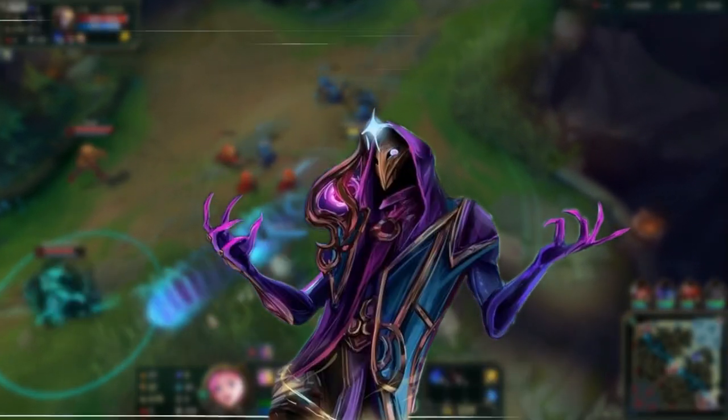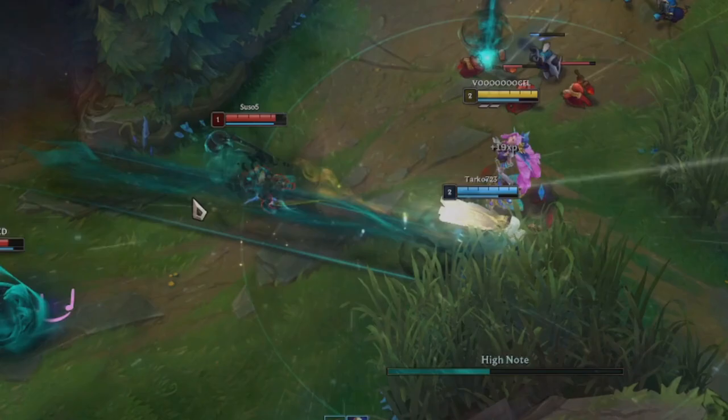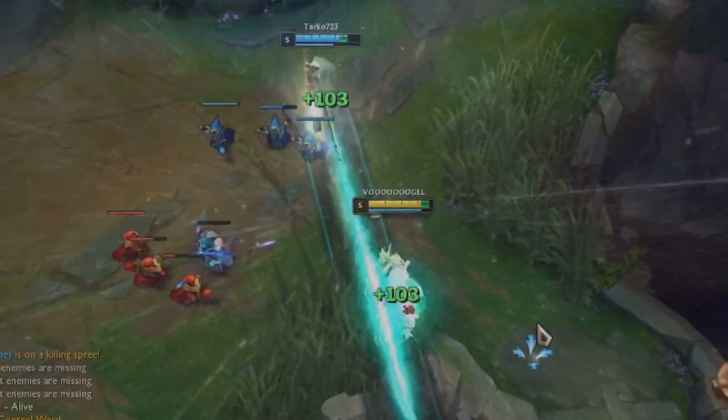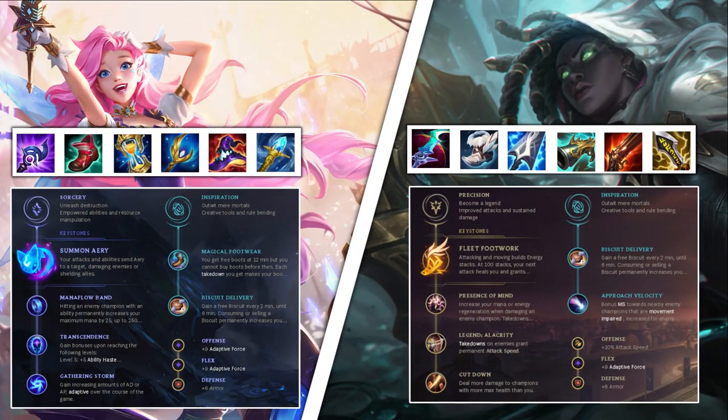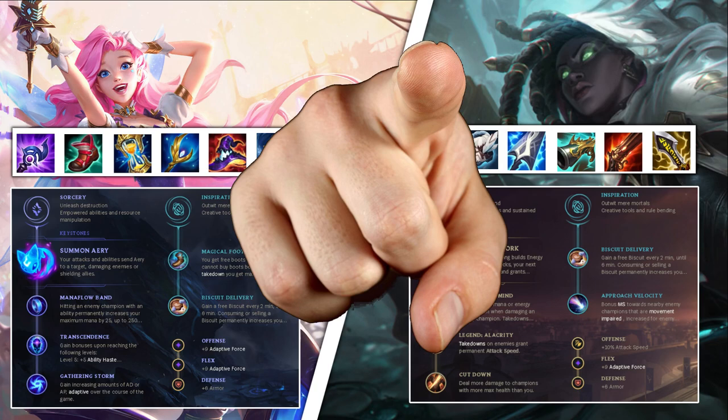But what if I tell you that there is a bot lane combo that has enough range to poke enemies from far away, has a lot of sustain and CC chains in their kit, and also deals a decent amount of damage? The Senna and Seraphine bot lane combo. And now I will show you how to dominate the laning phase with them.